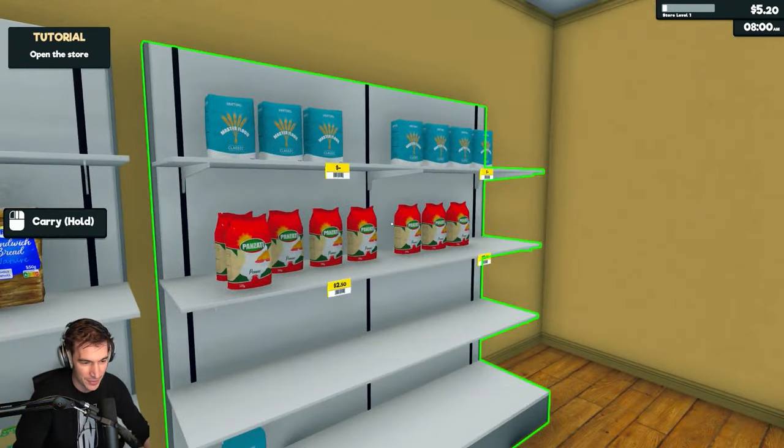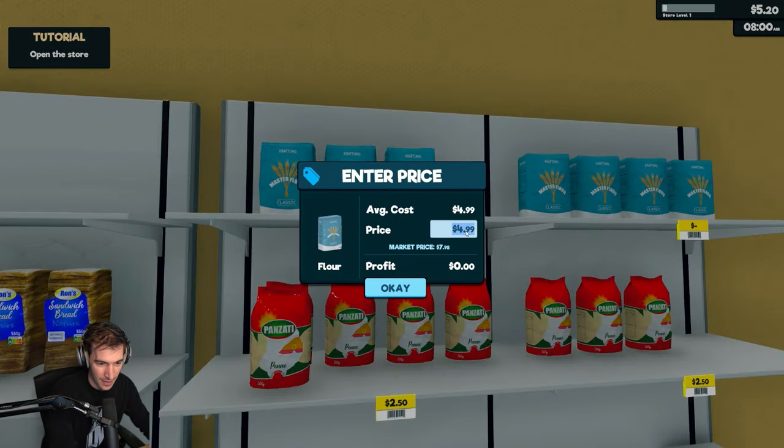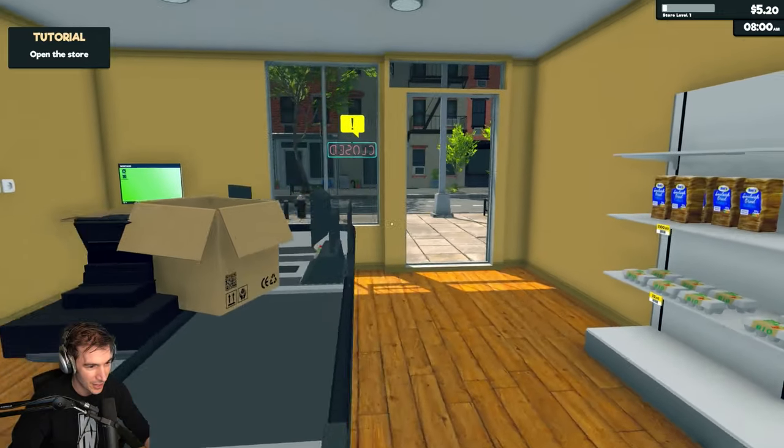People are going to come in the door for the pasta. Flour — market price is that. Ten bucks for the flour. Open the store.